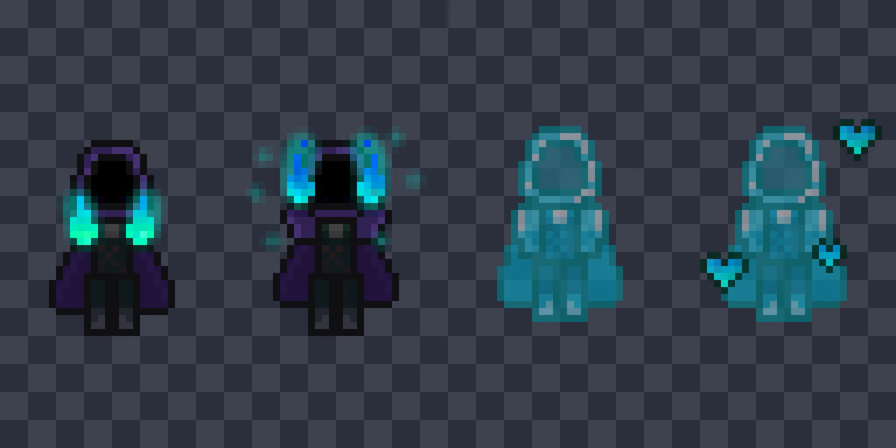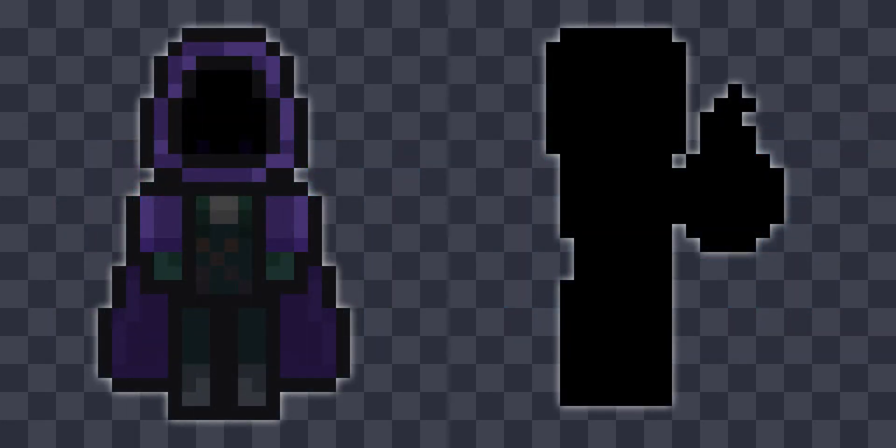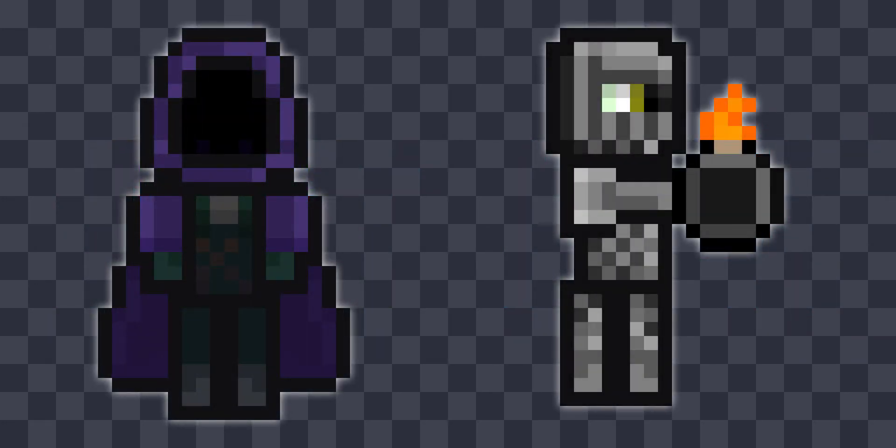However, unlike the mage, the cultist will not have a limited amount of magic. Another enemy I have planned is the bomb knight. This enemy would kind of be like a player equivalent and his name is pretty self-explanatory. I've actually been tossing this idea around in my head for about a year now, so I'll be glad when I can finally implement this enemy.